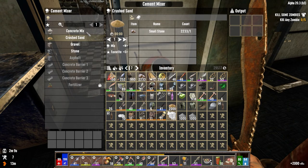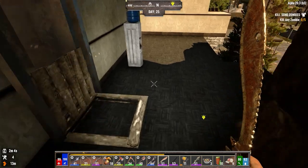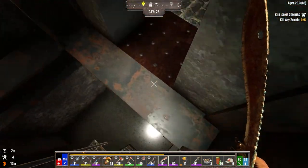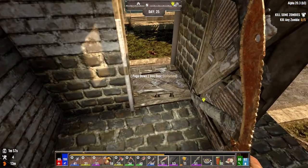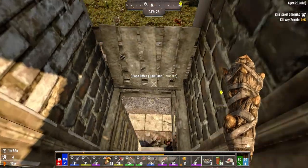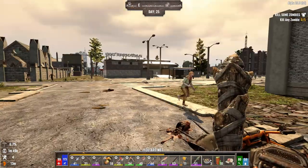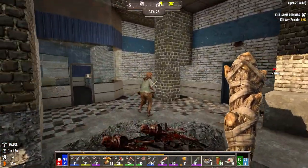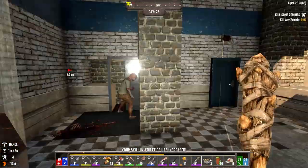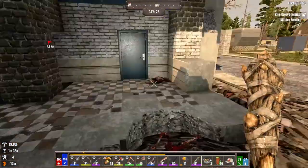The next couple hordes, we're going to have to be relaxing on how much ammo we use. Because damn — we burned through over a stack of shotgun last night. We're going to have to save it for the spiders, I guess. That's just a regular zombie, so let's go down with the club. She's like, I'm going to mess your base up. She's like, I don't care about you. I want that base.